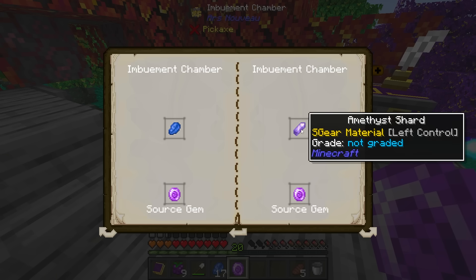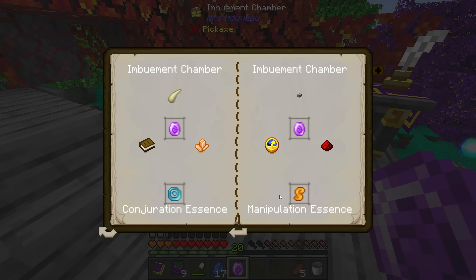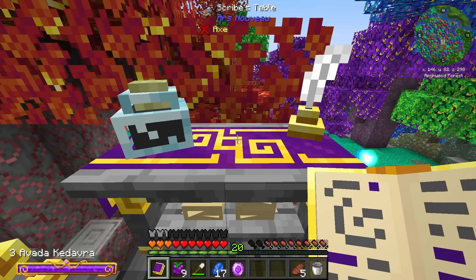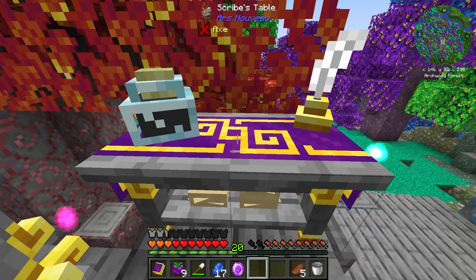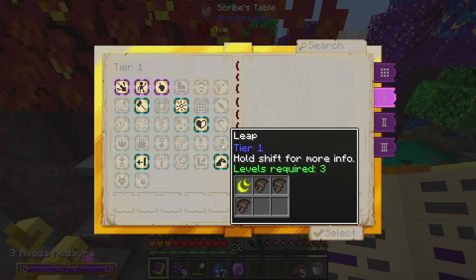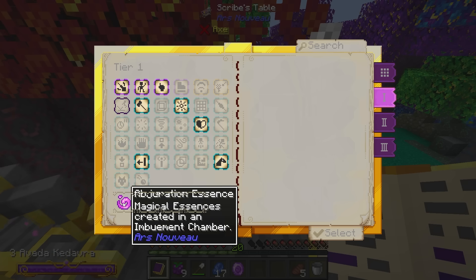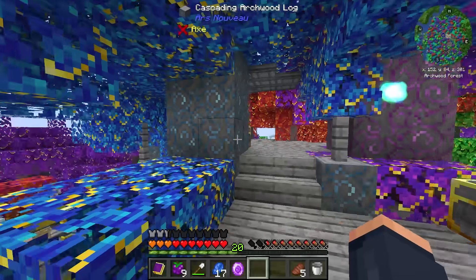This is going to allow us to craft some special essences that will let us make some special glyphs. We're going to be able to craft ourselves hopefully a Leap or a Bounce — a Leap requires air essence and Bounce requires abjuration essence. Those are the glyphs I'm aiming for moving forward, and I'm excited to keep progressing through Ars Nouveau.